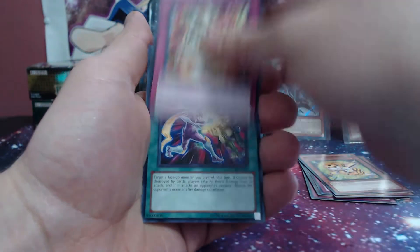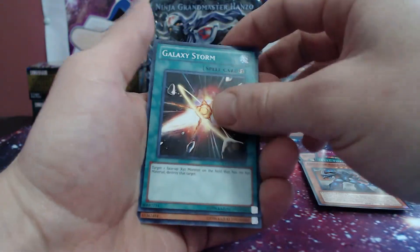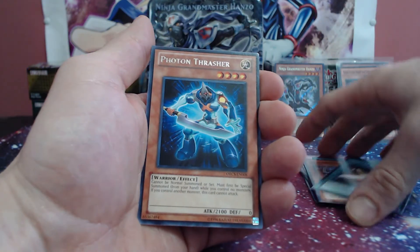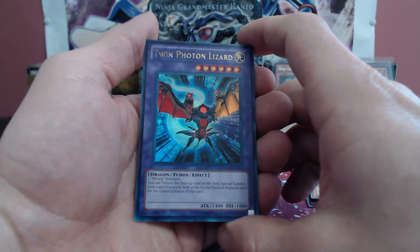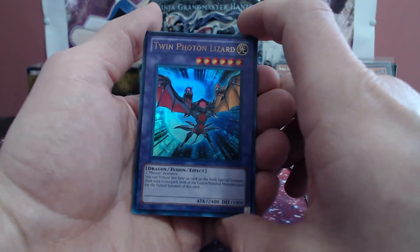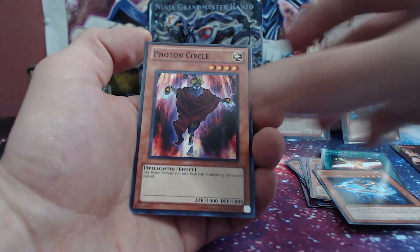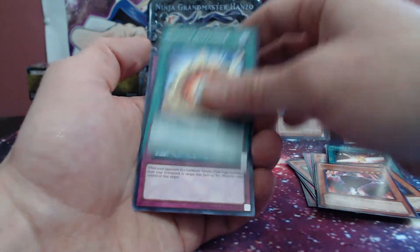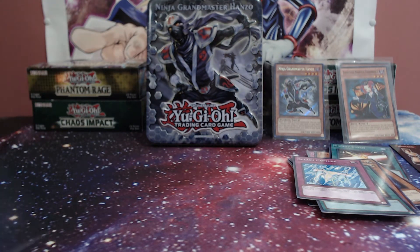Second Order of Chaos — Full Force Strike, Inzecta, Galaxy Storm, and for the rare we have Photon Thrasher. And we got an ultra rare guys — look at that — Twin Photon Lizard! Beautiful, you love to see it. Photon Circle, Double Defender, and Splash Capture. We're gonna run out of sleeves in this video.